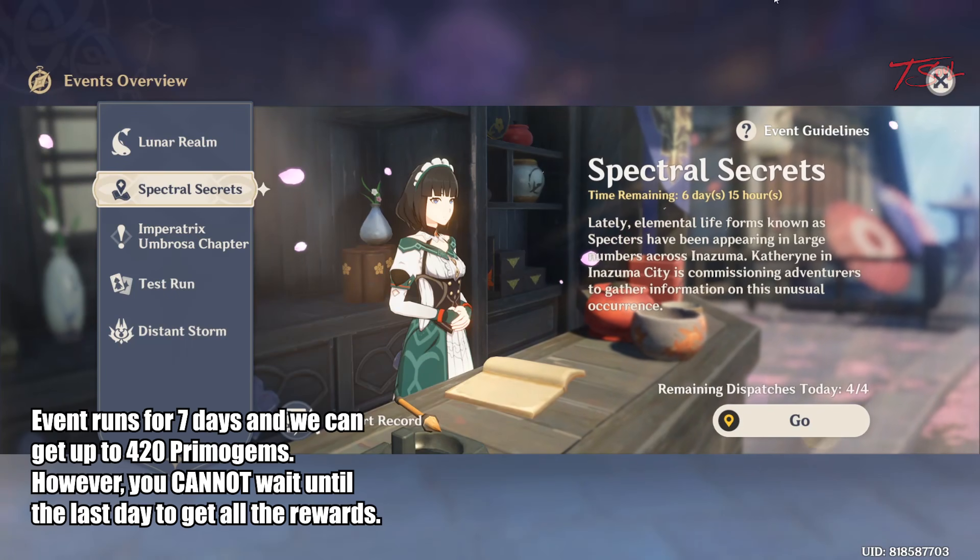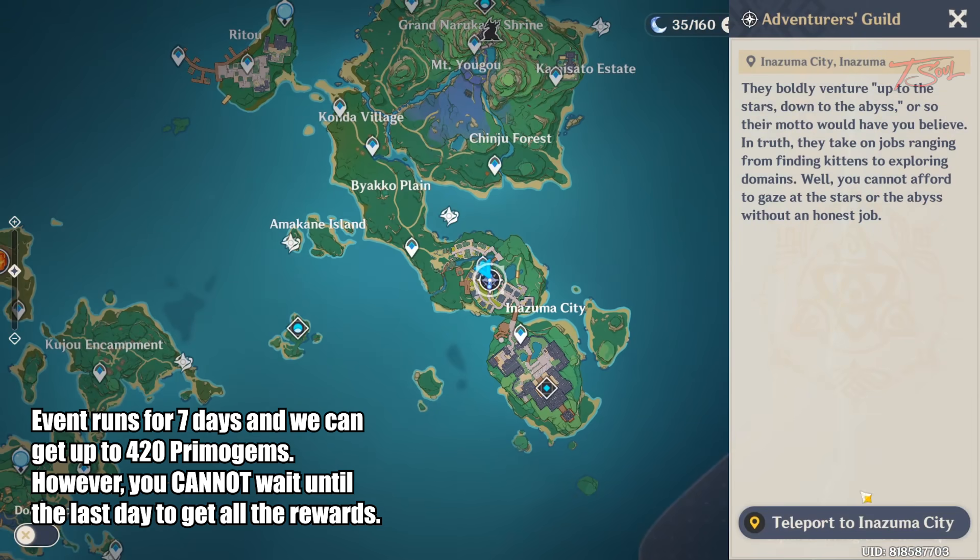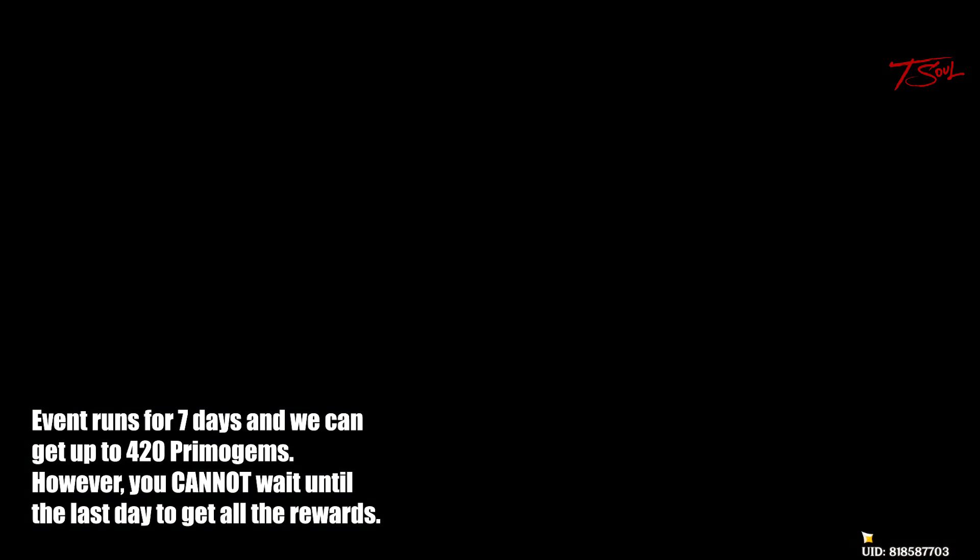Hello folks, here is a quick guide on the new Expedition event called Spectral Secrets. This event is very easy and only takes a couple minutes each day. Do this for 7 days to get 420 Primogems.